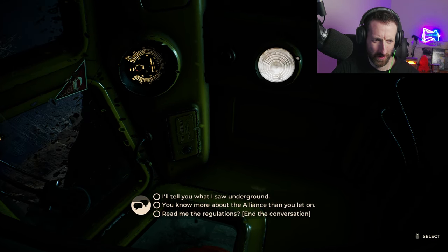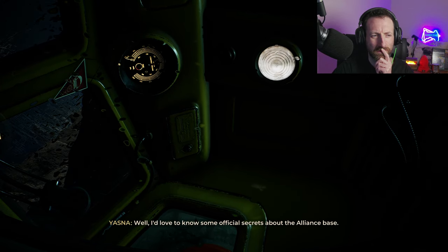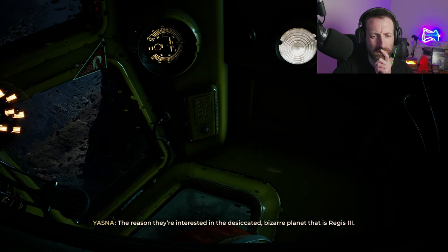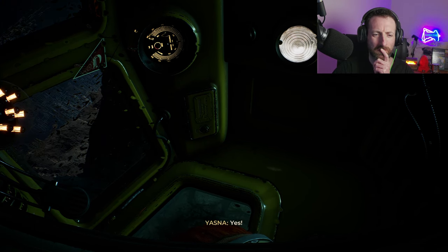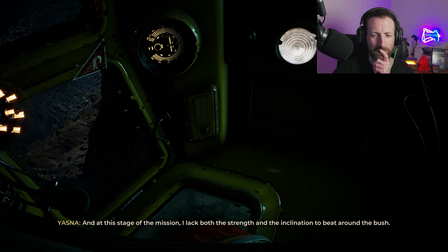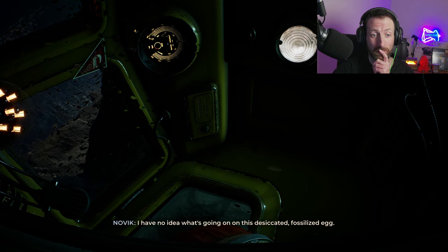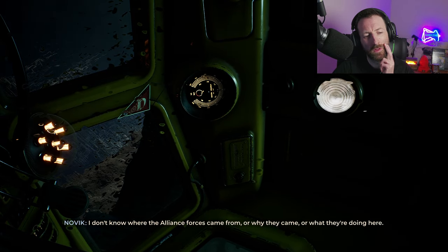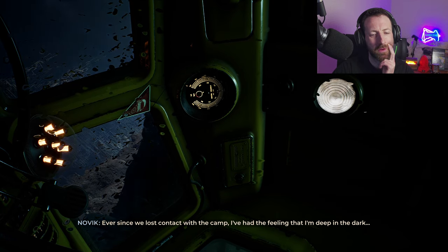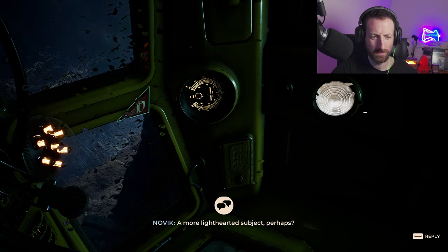You knew more about the Alliance than you let on. Maybe I'll fall asleep if we talk. I'd love to know some official secrets about the Alliance base, the reason they're interested in this desiccated, bizarre planet — Regis 3. Let me reveal something I should never say as a commander: I have no idea what's going on. I don't know where the Alliance forces came from, why they came, or what they're doing here. Since we lost contact with the camp, I've felt deep in the dark.